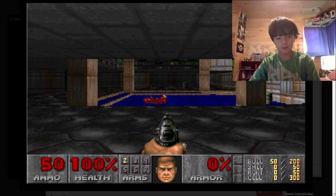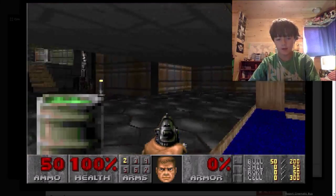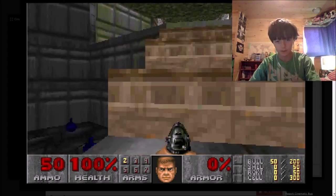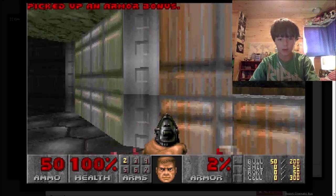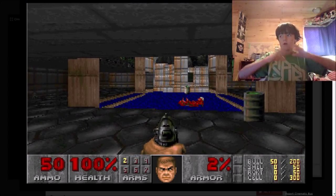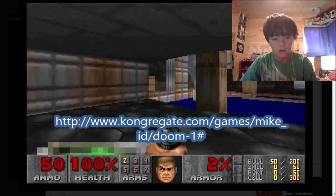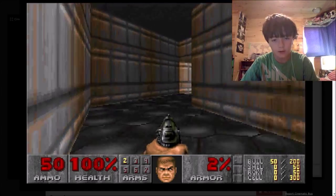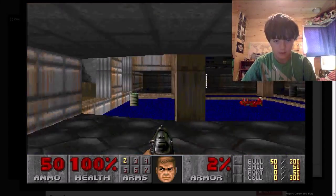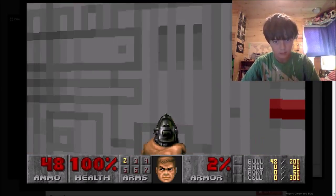Let's put it on normal difficulty for you guys. So it's W and S to move, but A and E to strafe, Space bar to shoot. I have played this game before but I haven't gotten past like the first level. I'm gonna move my cursor off the screen for you guys. This is an online version, the link will be on screen at the bottom or in the description. So it's W and S to move backwards and forwards, Q and E to strafe, Space bar to shoot, and I think it's Art to open doors - yeah, it's Art to open doors.